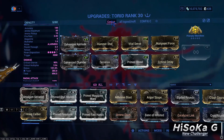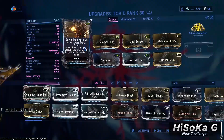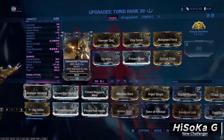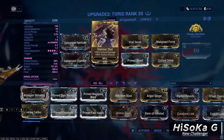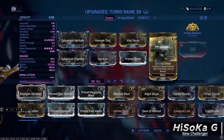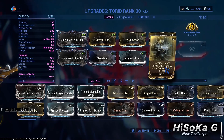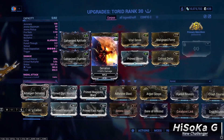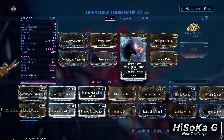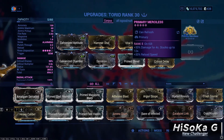Torrid for Corpus — I am using this build with only Toxic Elemental: Galvanized Aptitude, Galvanized Chamber, Hammer Shot, Vital Sense, and Critical Delay for more critical damage and chance, Serration for more damage, Primed Shred for more fire rate. For Arcane I use Primary Merciless for 360% damage at 12 stacks and 30% reload speed.